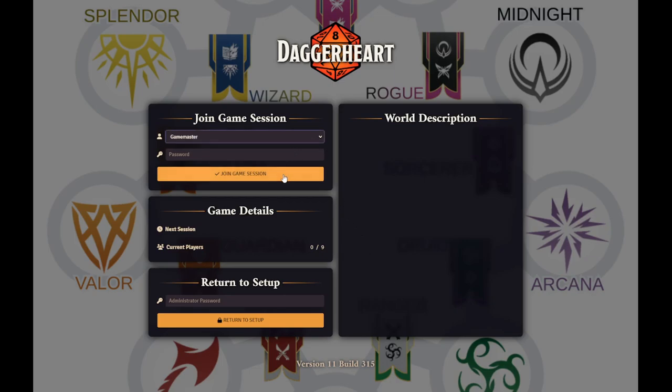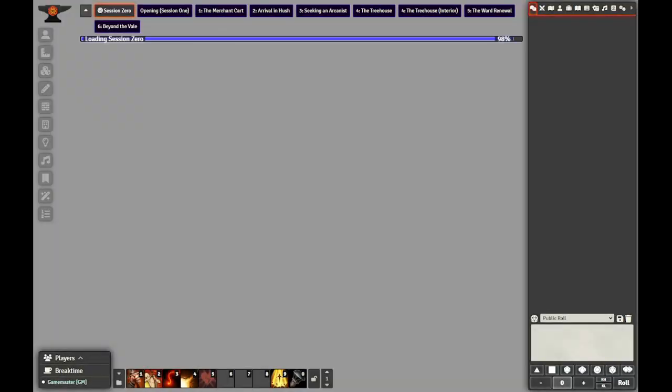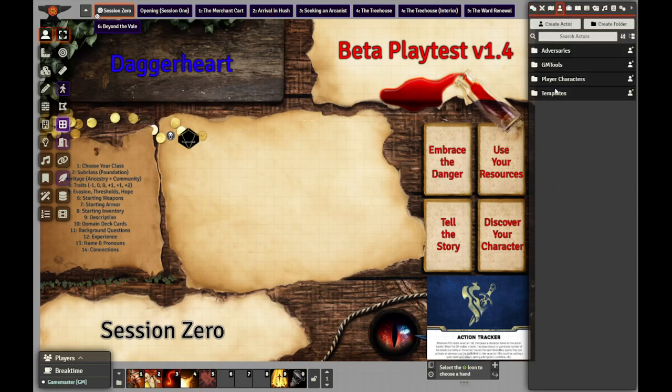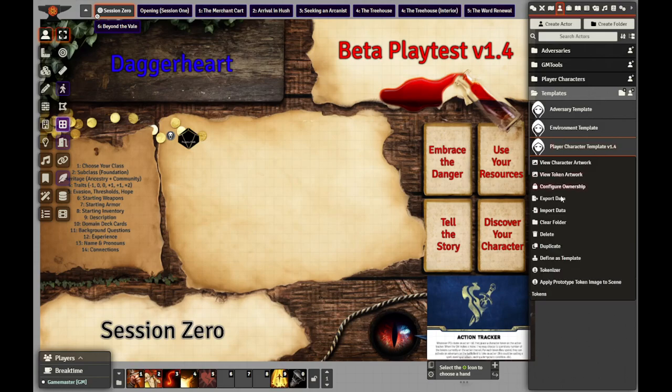Let's go ahead and log in. I have my own world. This is the trimmed down version for distribution. And this is Avid Dagger Heart, beta playtest version 1.4. So what I'm going to show off is how to make a character. I didn't just upload and create the templates for this in an effort to make it come up more quickly.